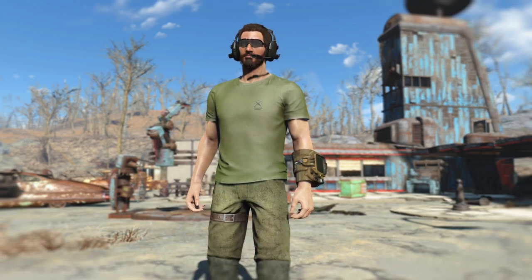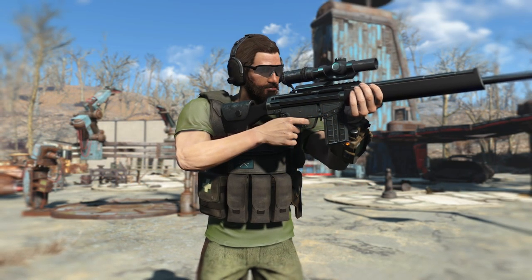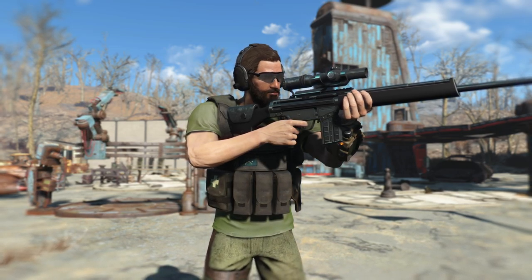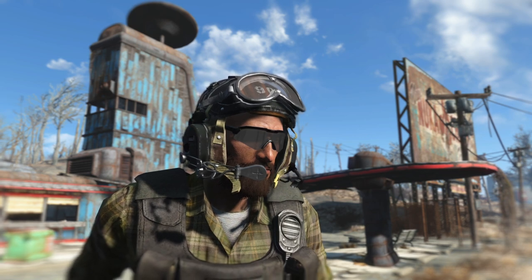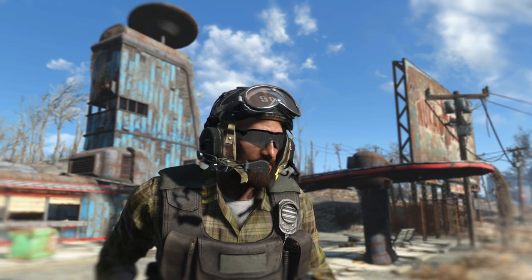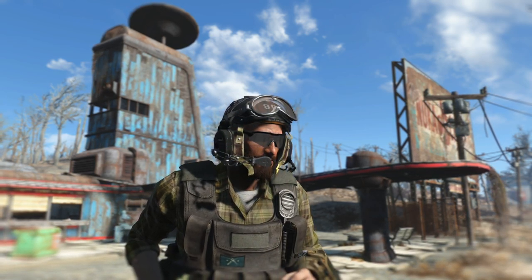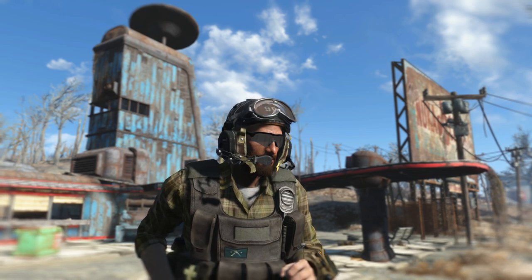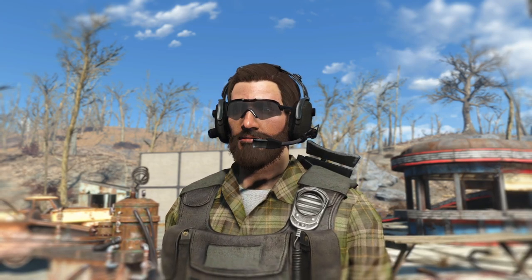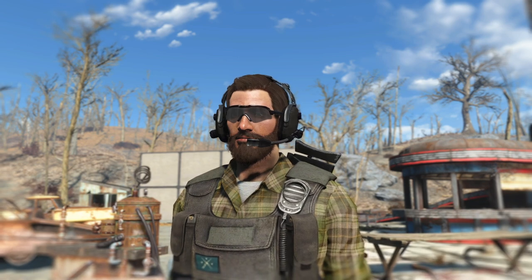We also have the new garrison attire, which consists of a new Minutemen t-shirt as well as combat pants, with cool camo customization options. This new outfit works as an under armor, so you can throw the Minutemen tactical rig right on top of it. Additionally, this mod has full integration of the CVC retro helmet that came out a while ago — we actually reviewed that in one of our Mods Weekly. It's now fully integrated, so you can find these on your Minutemen via the leveled list.